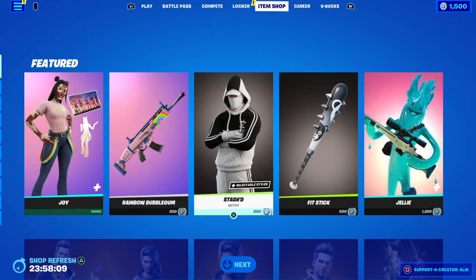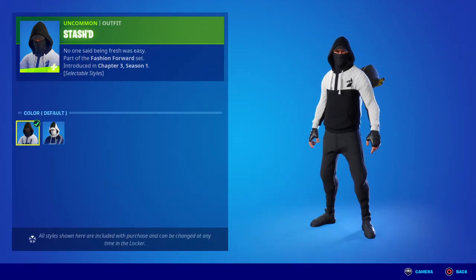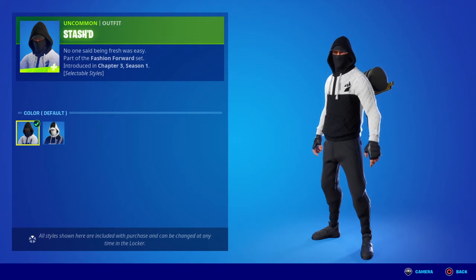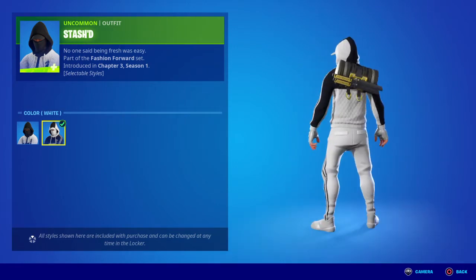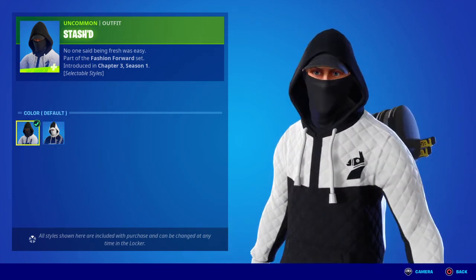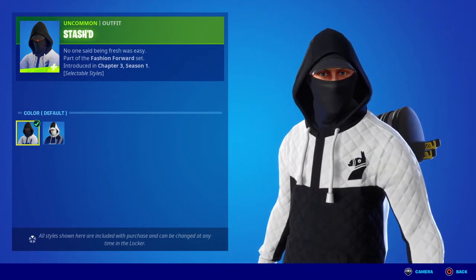Moving on to the return of the Stash D skin, looking pretty cool — "No one said being fresh was easy." Part of the Fashion Forward set, first introduced in Chapter 3 Season 1. We do have two styles for this: the default with the llama, and then the alternate with the tomato head. Pretty much the same as with the skins last night — whatever becomes white is black and whatever was black is white. You guys can see that maybe looks like Jonesy — I can see blonde eyebrows.